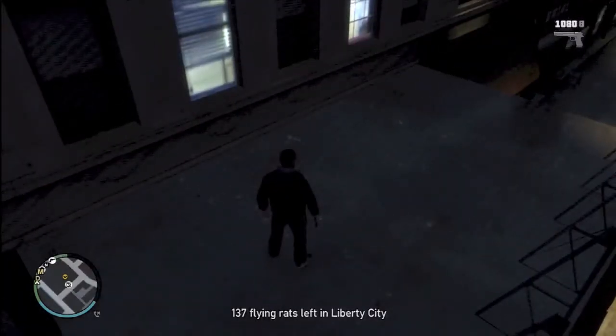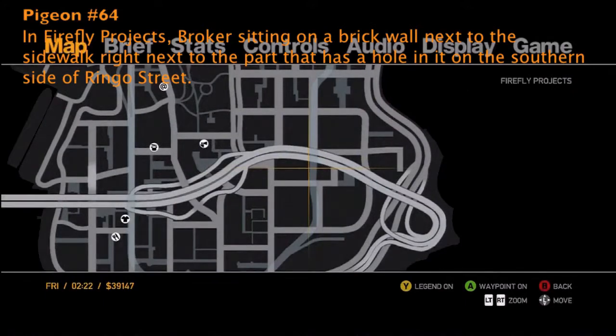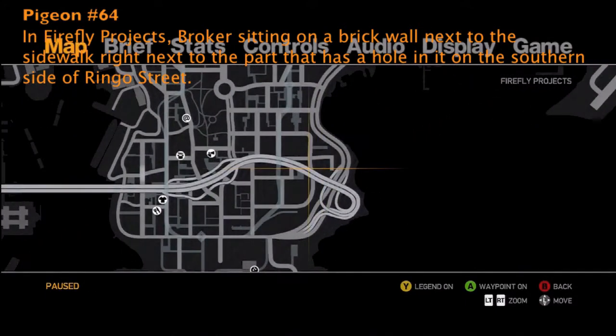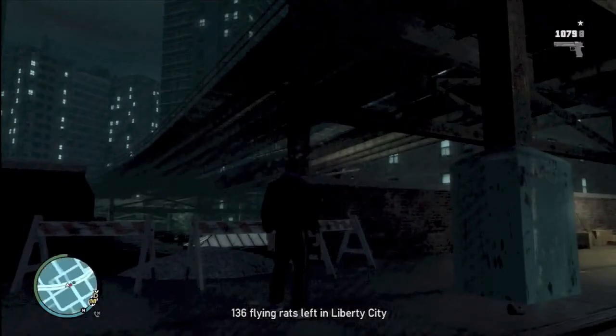Number 64 is in Firefly Projects, Broker. It's sitting on a brick wall next to the sidewalk, next to the part that has a hole in it. It's on the southern side of Rango Street. Go to the street, find the southern side, find the brick wall, find the hole in the brick wall, and take out that pigeon.